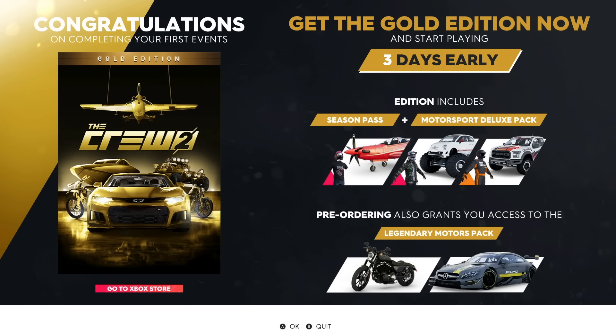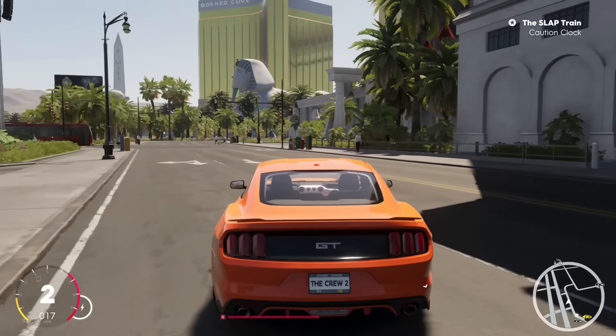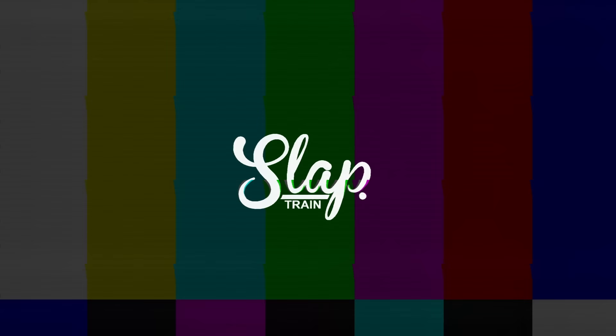Congratulations on completing your first events. Get the gold edition now and start playing three days early - edition includes season pass and motorsport deluxe pack. Ladies and gentlemen, we're gonna finish here for our back-to-back special today. Had a lot of fun but we still have a lot to do - we got bikes, boats, and planes, and we're gonna be doing them all with the wheel. Thank you guys so much for coming around, hopefully you're enjoying this series. Don't forget to slap that like button, subscribe with post notifications for all future content. I'm out - peace!